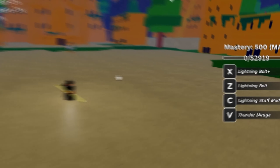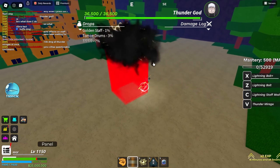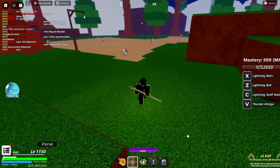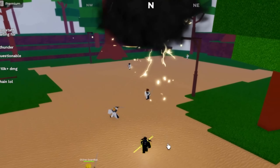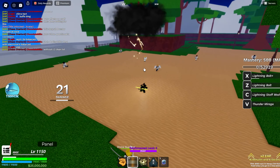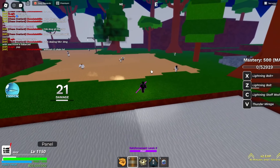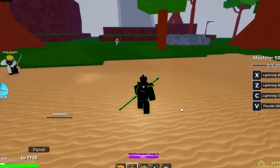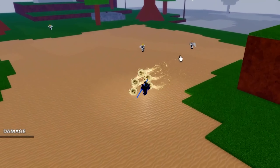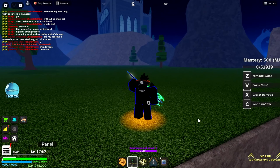For the showcase, there are four moves. Lightning Bolt — basically a regular lightning bolt. Let me show this on the actual NPCs: boom, simple as that. Then we got regular Lightning Bolt which goes to the nearest NPC and kind of follows them and hits them. Then we got Thunder Barrage — creates orbs on the back of your character, then wherever you want to shoot it you click on it and it goes to the person.